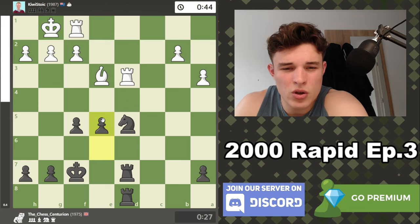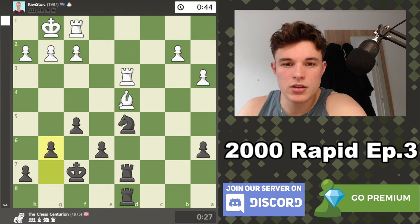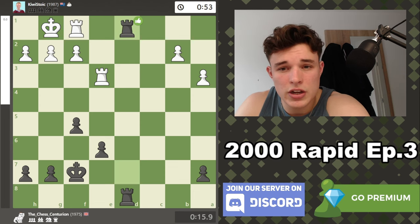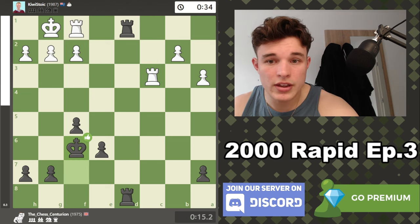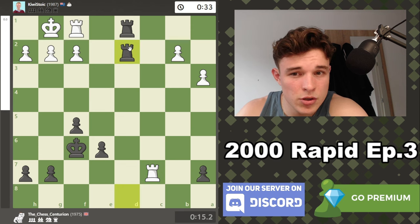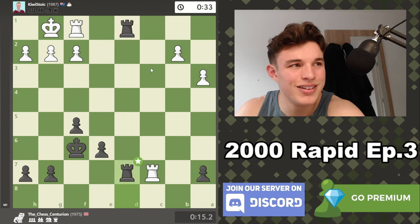Queen d3 makes sense and I have nothing better than to take. I considered queen b7 but thought white just castles and taking b2 would be too dangerous with my weak king. I trade, go rook gd8 — maybe not the most accurate. Rook b8 is apparently a bit better and after b4, a5, maybe bishop d4. After taking on e3 — apparently e5 is okay which stops bishop d4 because if the bishop gets to d4 it's very difficult to kick away. Something like a6, bishop d4, g6, bishop e5 — quite uncomfortable.